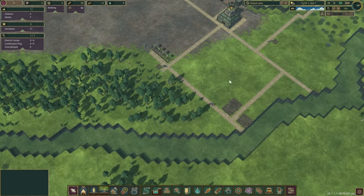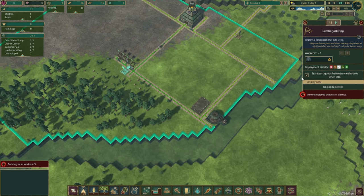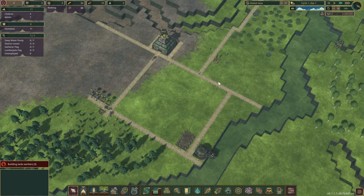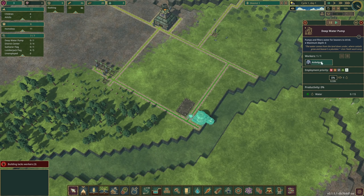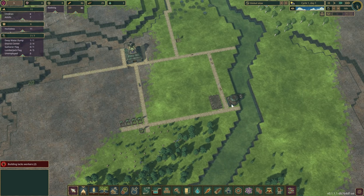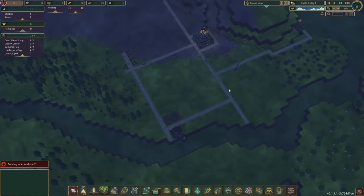Let's speed up the time a little bit. One of the mods we have gives us the opportunity to put priorities on buildings. When we have unemployed beavers, whatever is set to highest priority is where they'll go and pick their workplaces first. Water is going to be the highest priority. Which is fantastic — and I hope one day this will be in the base game.